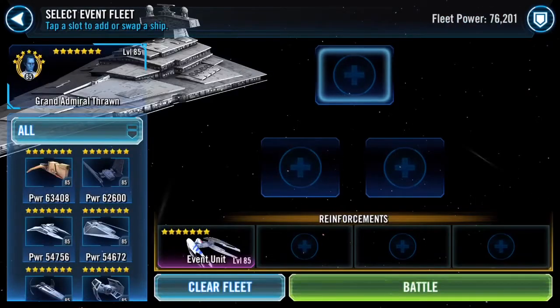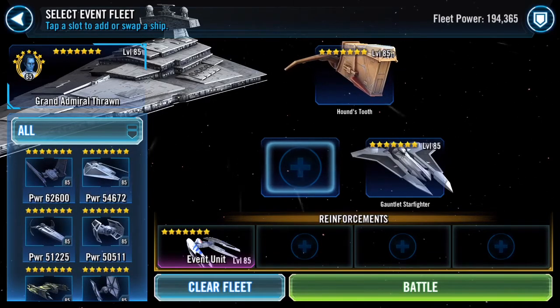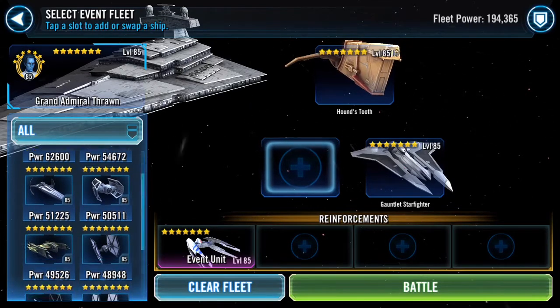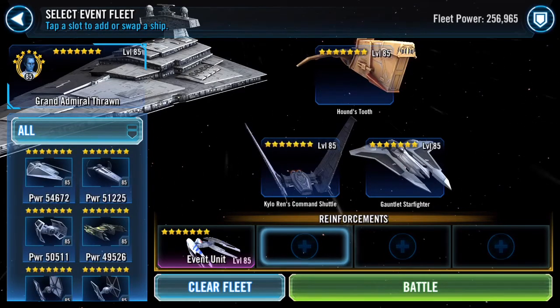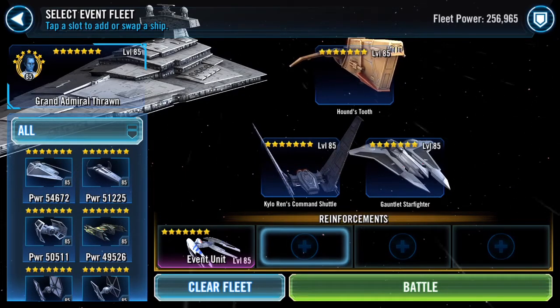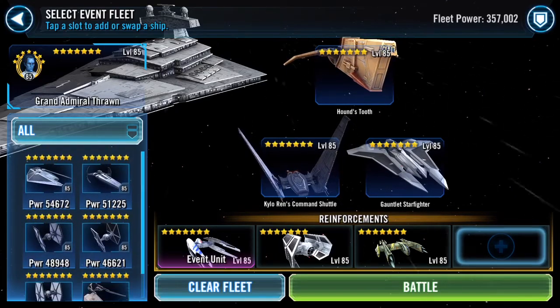Executrix first — and now we'll go for the Chimera. What this means is that my Vulture Droid, or whatever it's called — the coolest droid ship — they were all waiting. Apologies for all the background noise. I wasn't sure what to pop in here, so I went with the Gauntlet and the Command Shuttle.